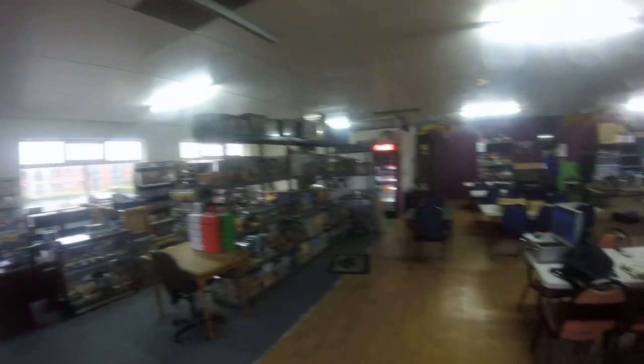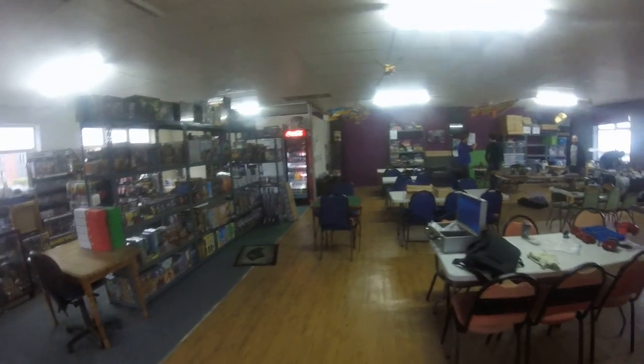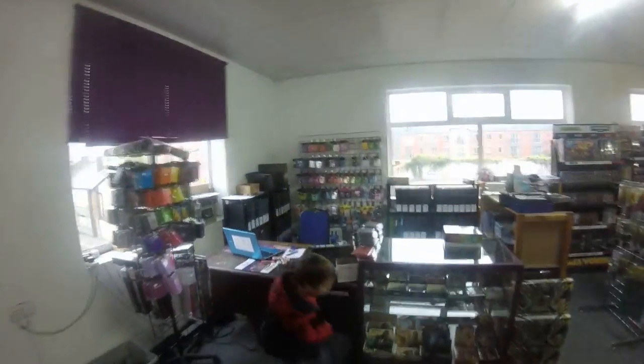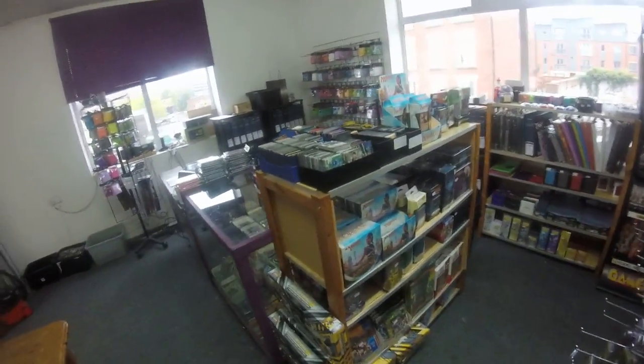This is the new look Harlequins Preston. As you can see, the wall has gone. The new stock room is now over there in that corner. You've got all the board games and stuff down the middle there. This is Ellie's corner with all the card games in it. That's all the boosters, all the other paraphernalia, and then you've got all the board games in the middle.